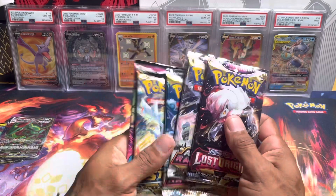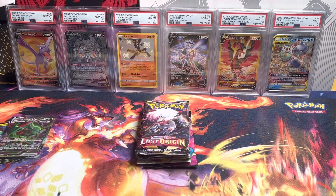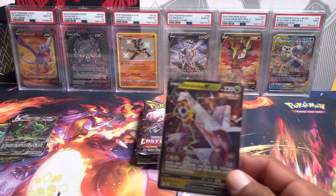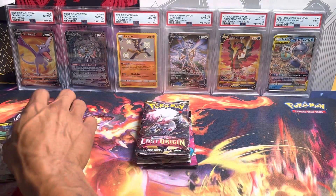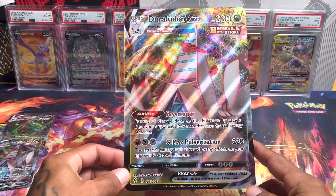Hopefully we have some major luck in this video and can pull some awesome cards that we need for the binders. We'll definitely see how our luck is today. On the other side we have the Duraludon V and the Duraludon VMax from Evolving Skies.